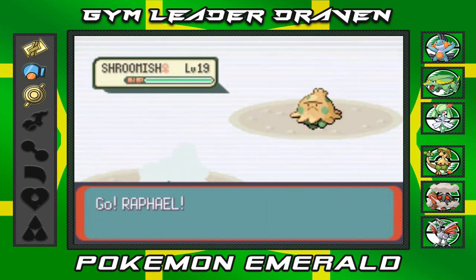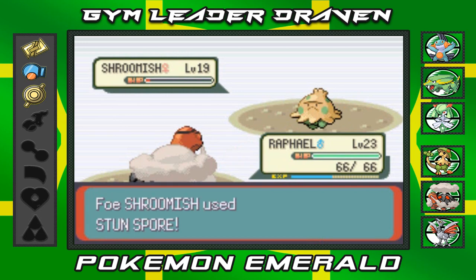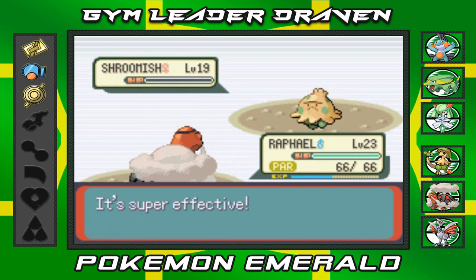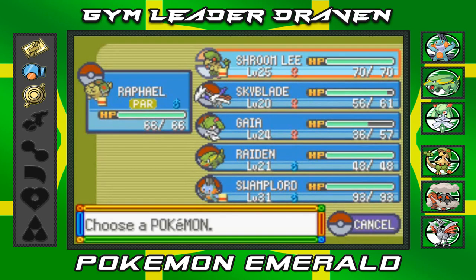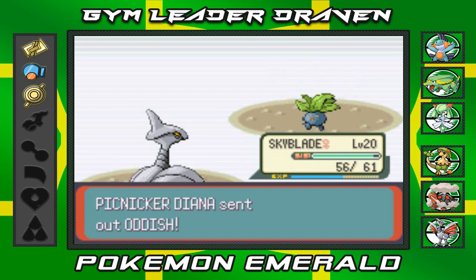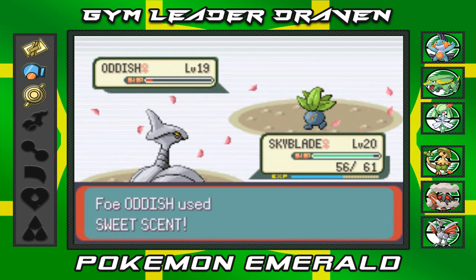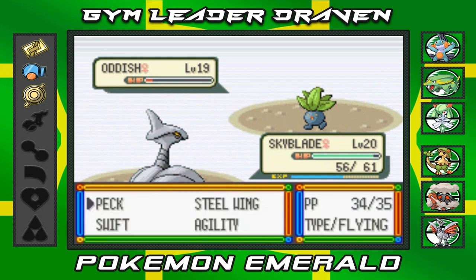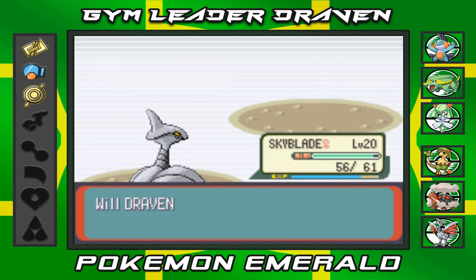Picnicker Diana sends out a Shroomish — I picked correctly, so Raphael uses Ember. It nearly defeats the Shroomish but we get paralyzed — thanks a lot. The Leech Seed doesn't work on Raphael. Another Ember finishes the Shroomish. She sends out Oddish, so I switch to Skyblade and use Peck until it goes down. She then sends out Swablu.